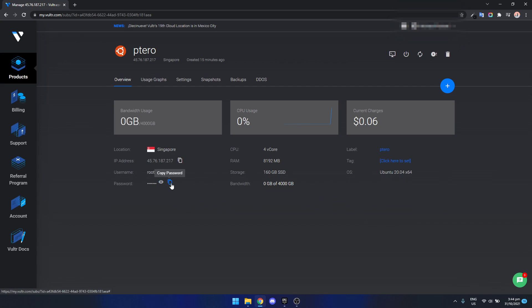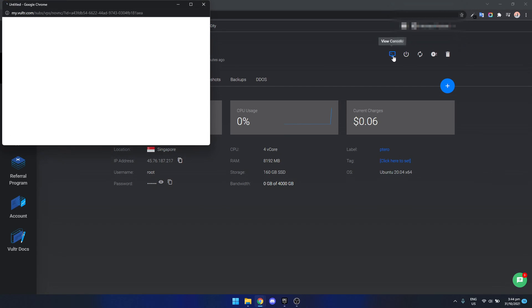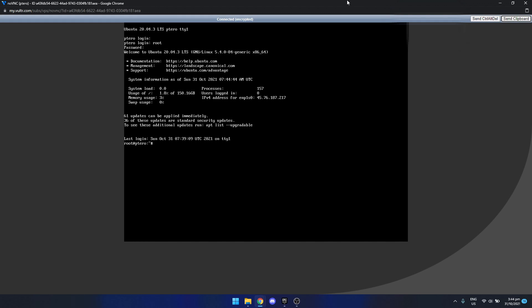Now that our instance is set up, click on 'petro' to go into the control panel of the VPS. You're going to see the IP address, the username, and the password. Click copy password, then click the console button in the top right to go directly to the server console. If it doesn't show the login prompt, just press enter and it should load. Type in the username — which is root — then click send clipboard to paste the password. Linux won't show the password as you type, so just press enter and you'll be logged in.